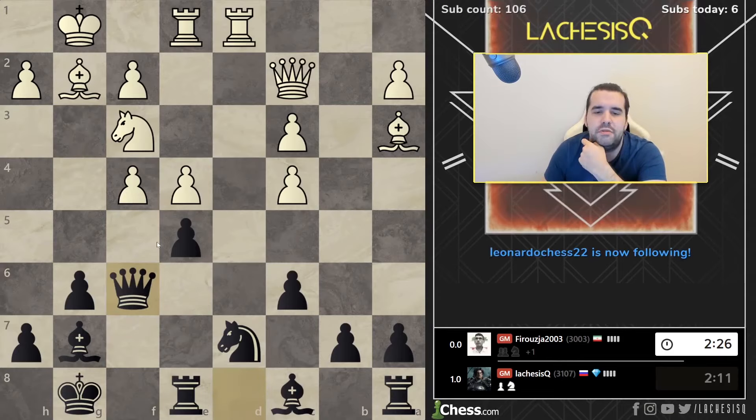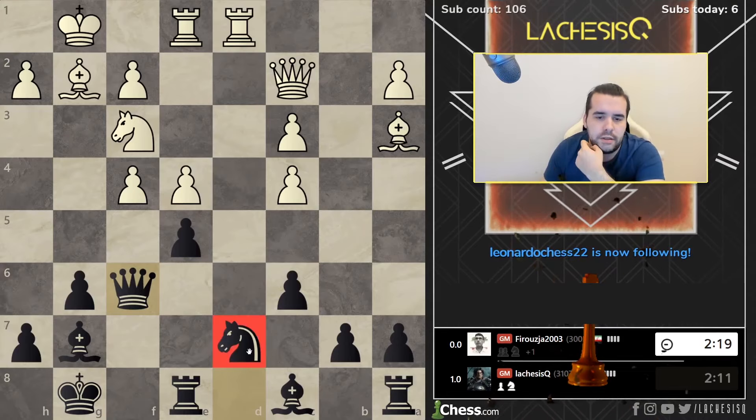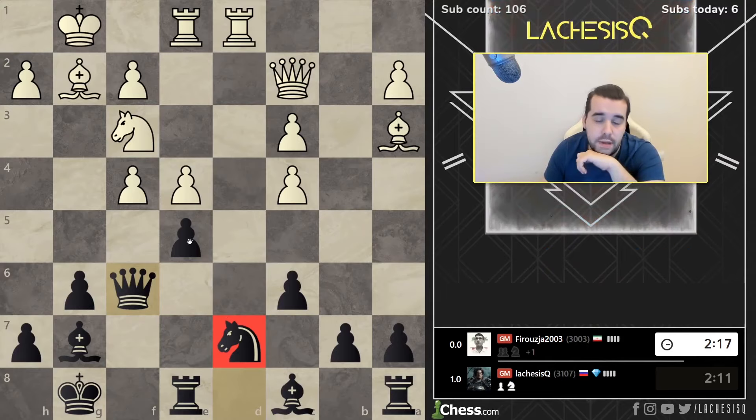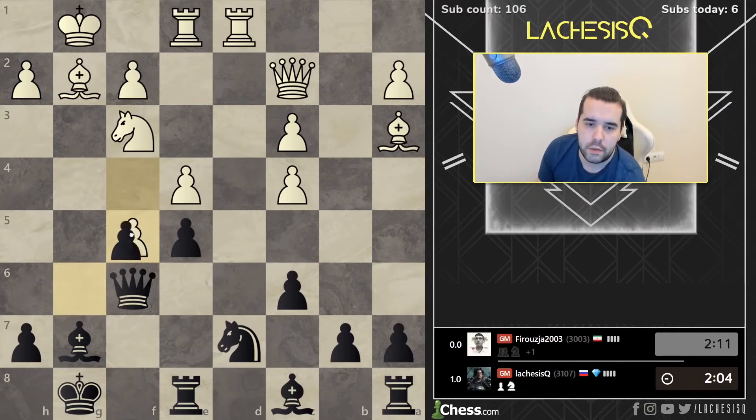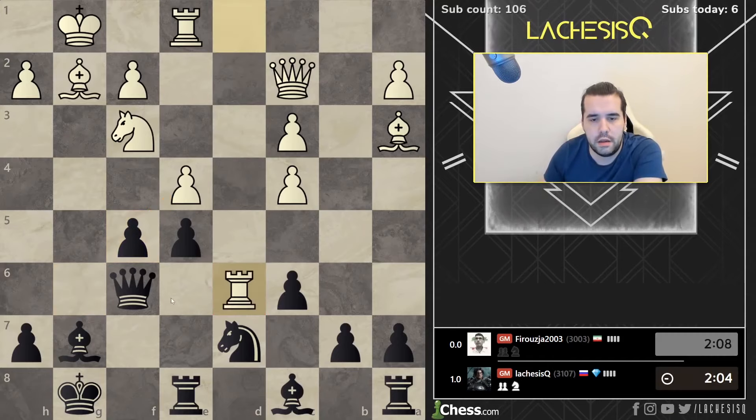Now I think I should be roughly right. Maybe less, maybe more. This is a very sensible position. He can try taking on d7, but okay, then I take back. Maybe I can sacrifice and exchange back on e5, take advantage of those weaknesses. What is f5? That's a bold one. And what if I take? He takes back, Rd6. What's the plan? I think even this move deserves some attention. Maybe not so much.